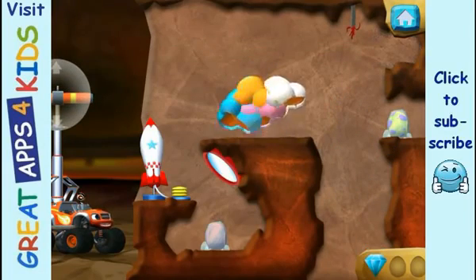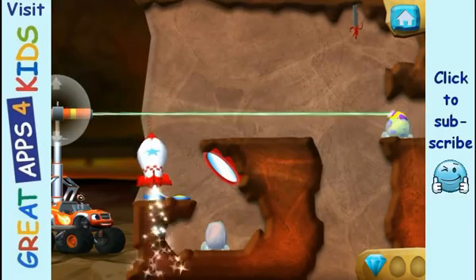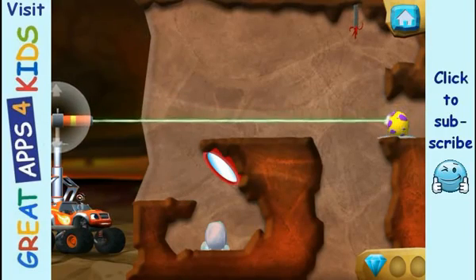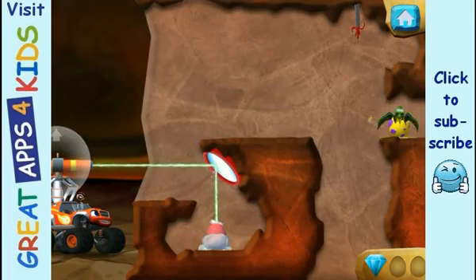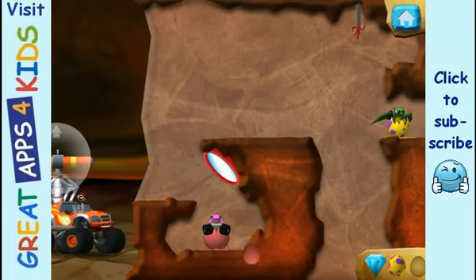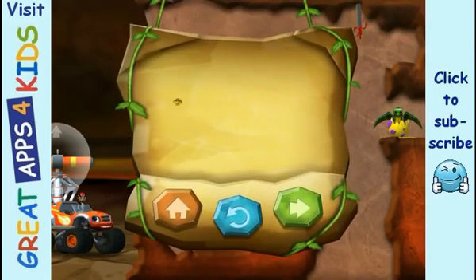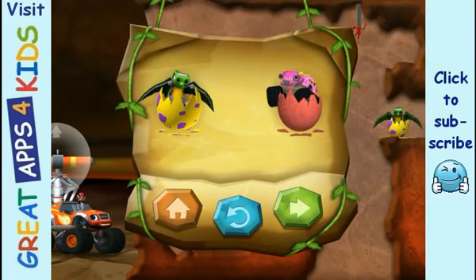You found the prehistoric gem! That was egg-cellent! You rescued two baby dinos! And you found the hidden prehistoric gem!